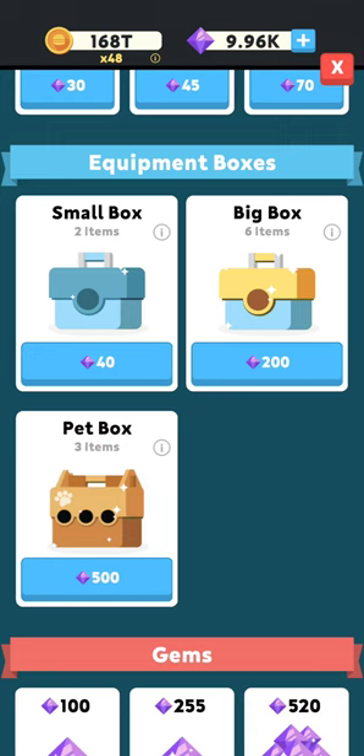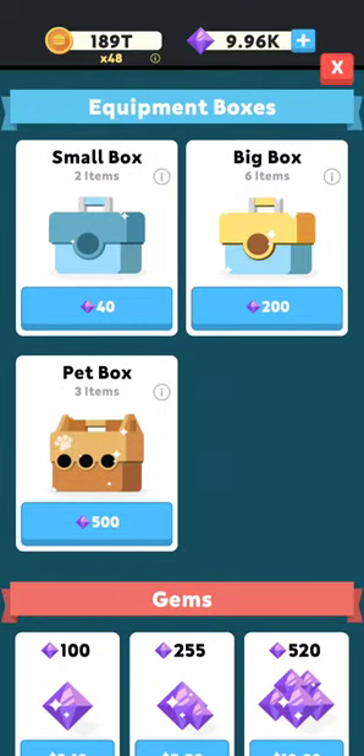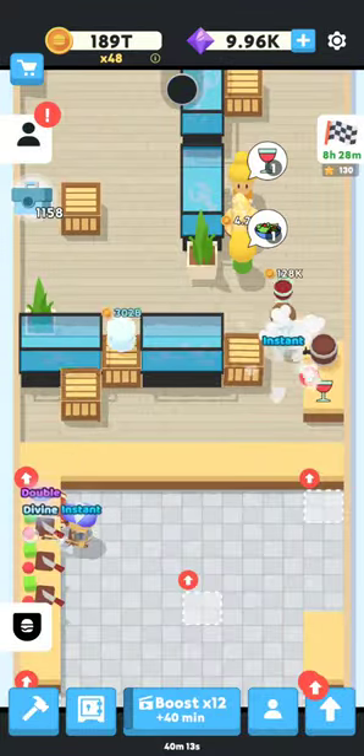I would honestly recommend not even buying it until you've got the mythic meta, because you need the gems to get all of the other things. I love that they added this because I already had the mythic meta, so I was able to go in and buy it until I got my red panda.